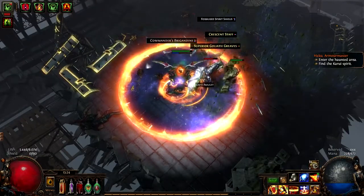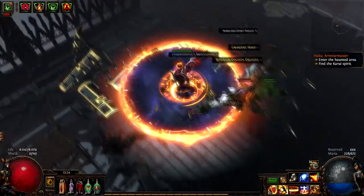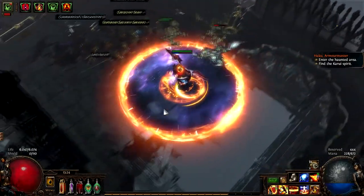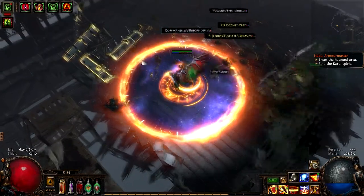As you can see, the biggest problem with this guy is chaos damage, so chaos resistance helps. There's also a pantheon power from a minor god that helps, and of course an amethyst flask. You can also bring a granite flask as he does some physical damage stuff, but that's about it.